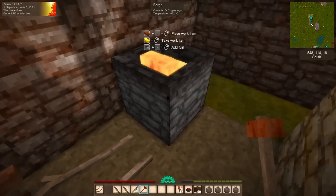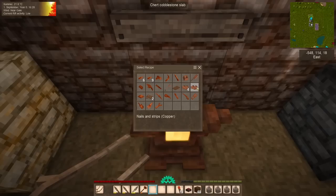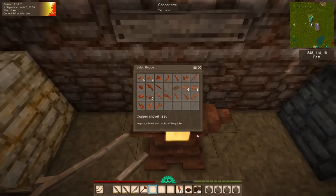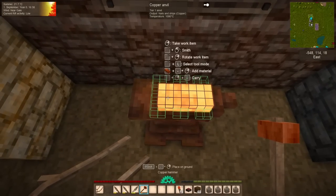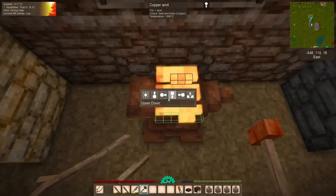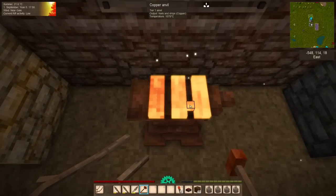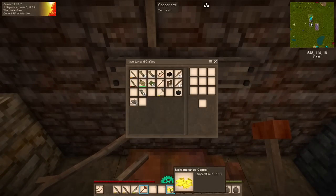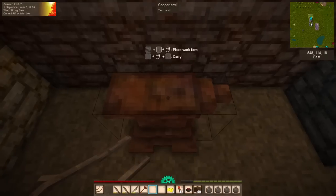Next we need some nails and strips, and we have two options: four and eight. The eight nails and strips are intended more for use when making them from plates — a plate is a big, flat, single voxel-thick piece of material where you're just splitting out what you don't need. However, the four are much easier to do starting from an ingot on the anvil, so we're going to do that. This is a pretty tight piece — not much waste. There we have our very first copper nails and strips. I'm going to make two more sets to give us a total of 12.